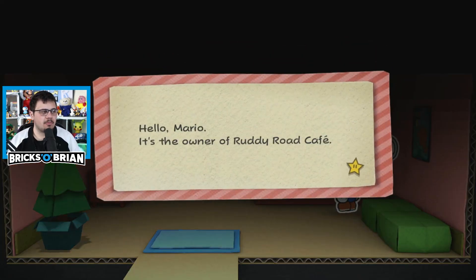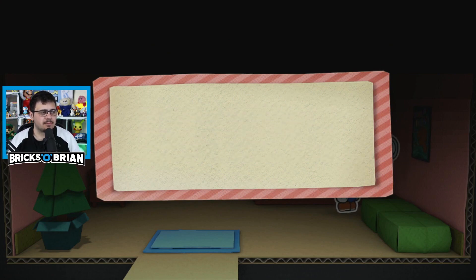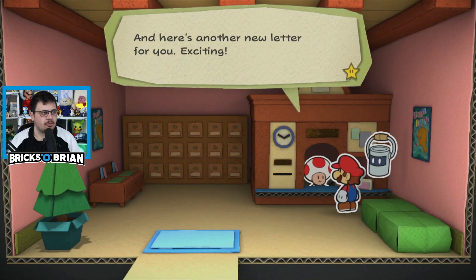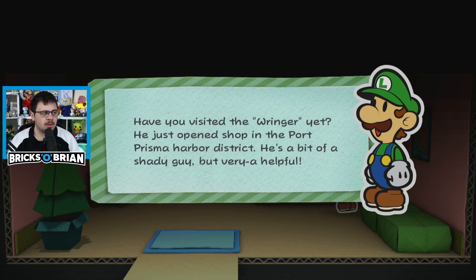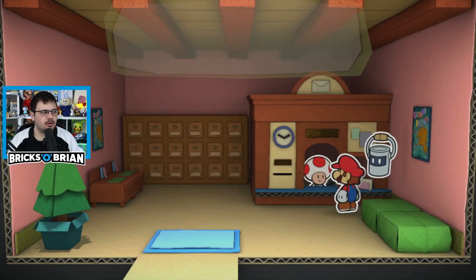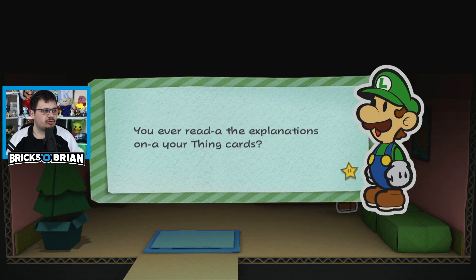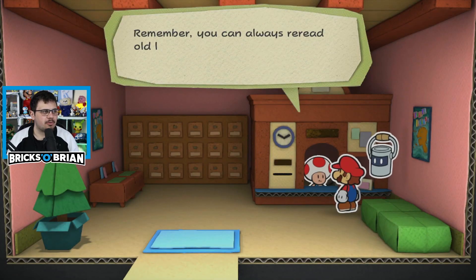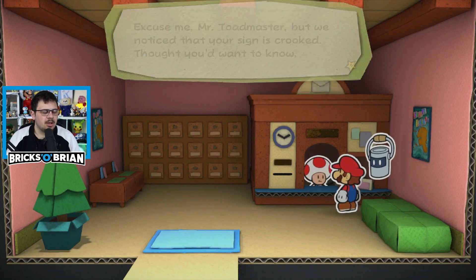Another letter — exciting. Hello Mario, it's the owner of the Ruddy Road Cafe. Got a lot of free time because absolutely no customers are coming as usual. Come and hang out sometime. Your best friend, Barista Toad. And then there's Luigi — hey ya, big bro, it's-a me, Luigi, your brother with a green hat. He just opened a shop in the Port Prisma Harbor District — I can spend some coins there. Nice.